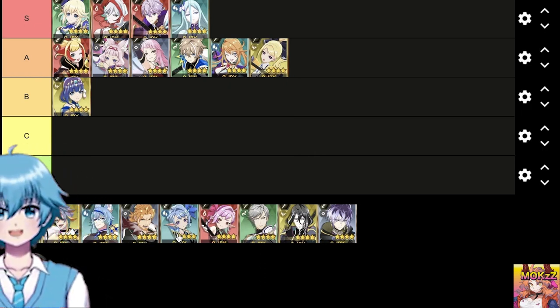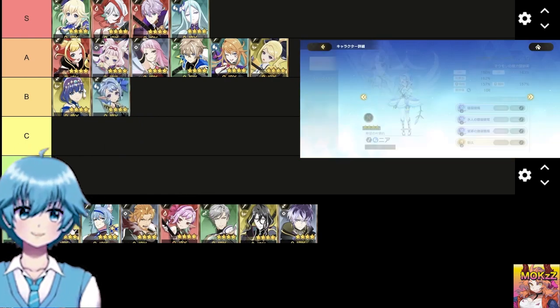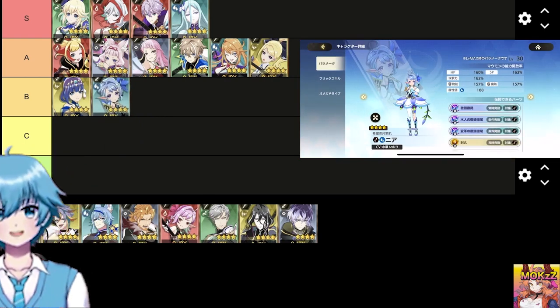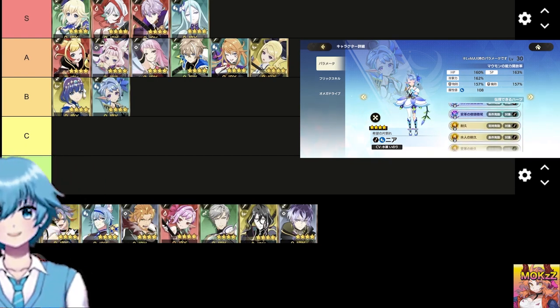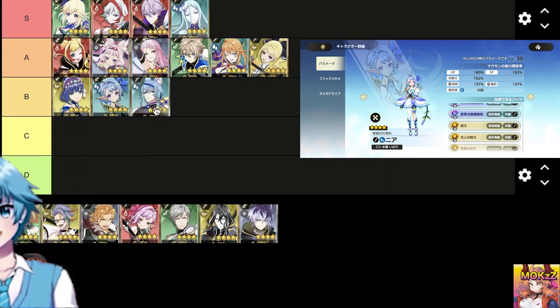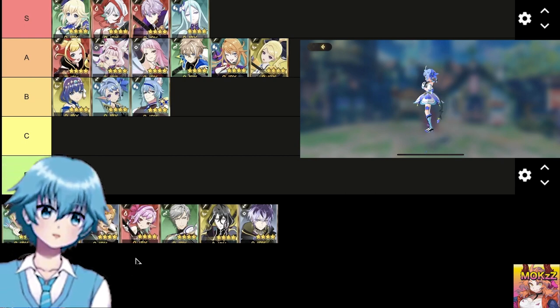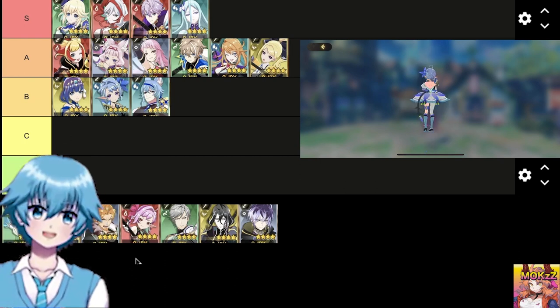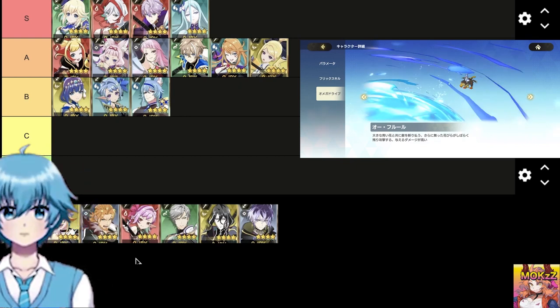Near — weapon type sword, class water. Hearts are easy to activate and defensive. Skills are high damage attacks with a wide range in front. OD is a range attack plus range continuous damage after attack. Tori — weapon type axe, class water. Hearts increase HP that is easy to activate. Skills attack forward and deal great damage. Attack in a wide range forward with OD plus freeze the opponent.